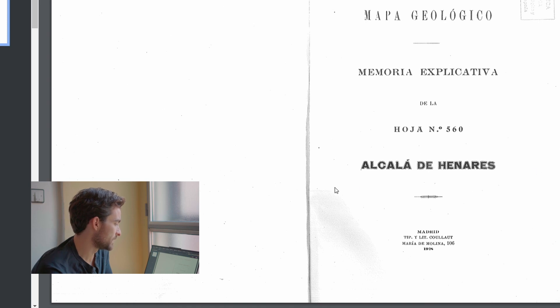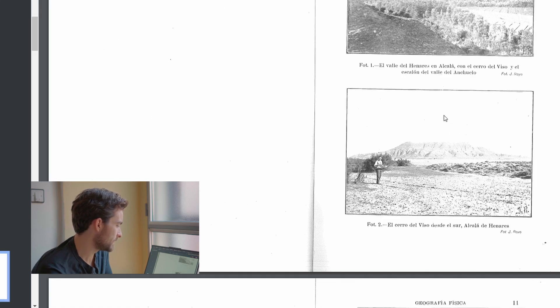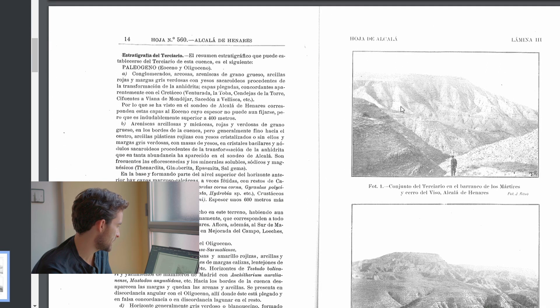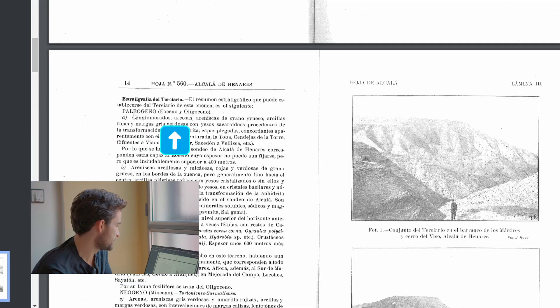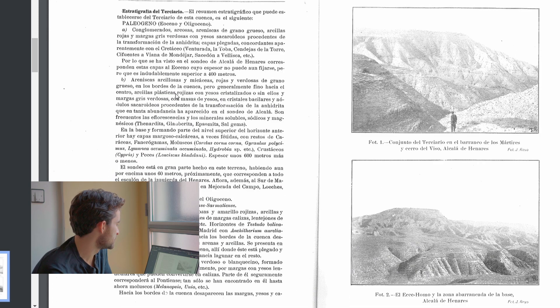I can find the Alcalá de Henares entry, which has some historic photographs. I'm really interested in the strata — that same layer that's on the map — this orange striped one. I'll find an explanation of what kind of stuff is there: clayey sand, red clays, red plastic clays — talking about some of the ways it was formed. Arcillas plásticas rojizas — red plastic clays, that's really good. I'm getting a general overview of what kind of stuff is in this area.